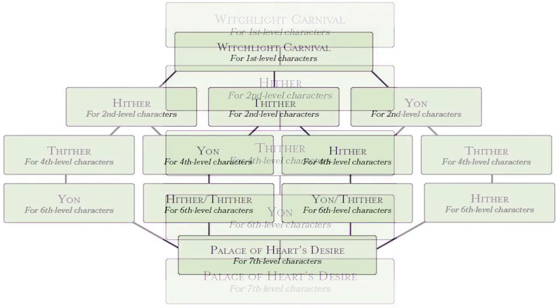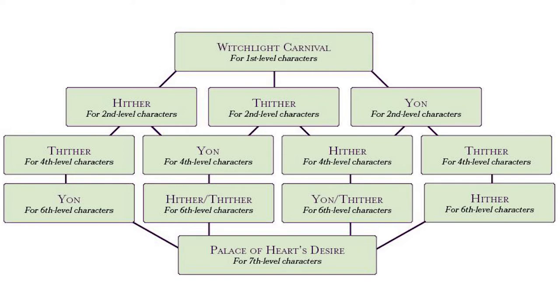We want to go from a structure that looks like this to a structure that looks more like this. While that may look complex and a bit confusing, the point is really that we have 6 different paths the characters can take through the adventure. Whichever way they go about it, they'll go from having 3 options to 2 options to 1 option, instead of having only 1 option at every step of the way. The way we open the structure up is simply to give the characters the option of which of the 3 realms they want to visit — so instead of 1 mirror leading only to Hither, you have 3 mirrors leading to Hither, Thither, and Yon respectively.